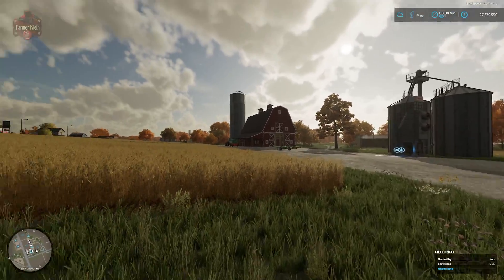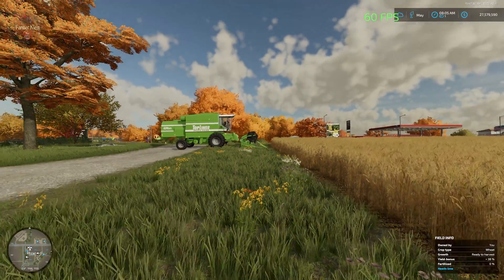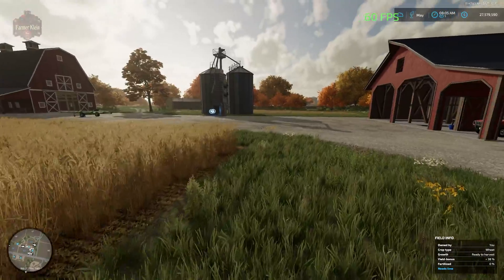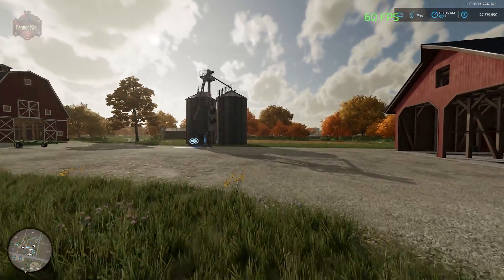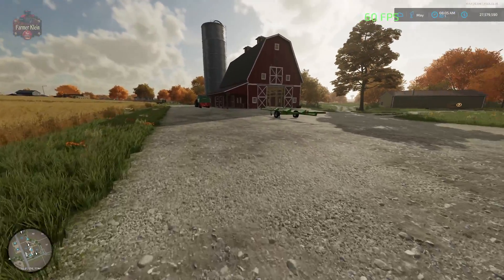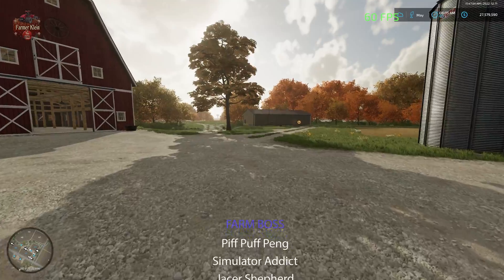Here we are in Elm Creek with those very settings — you can see we've got a good solid 60 frames per second. I mostly have it set to 60 because I don't need to overtax the graphics card while I'm also trying to record and stream video. Until next time, happy farming!